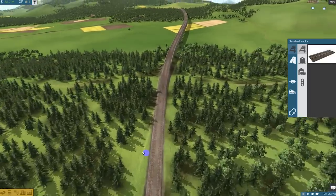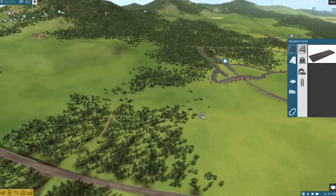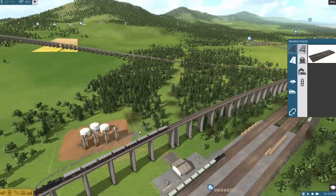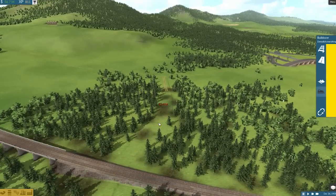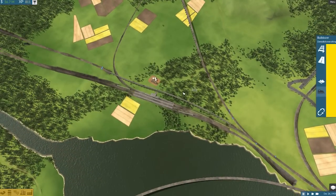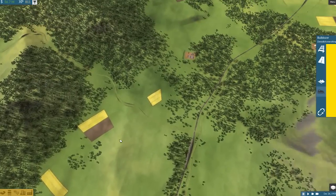Where does this road actually go? Well, it looks like it connects a few towns. It's the remnants of the oil link. Well, I think we can safely deprecate that permanently now. I'll have to find some pine trees to whack into the rather obvious swathe I've cut through that bit of woodland.